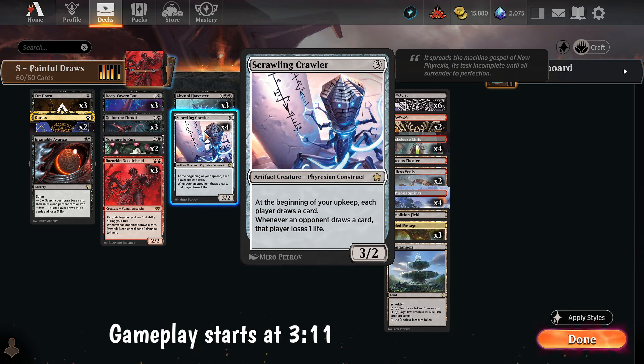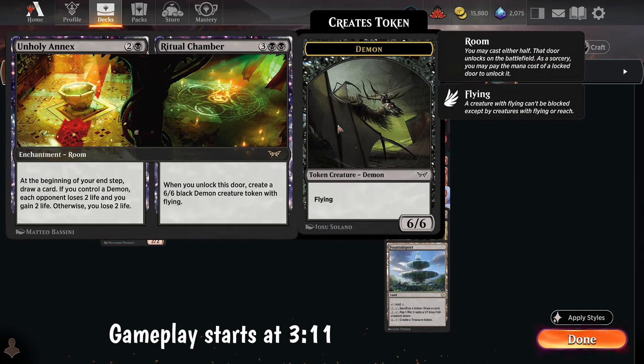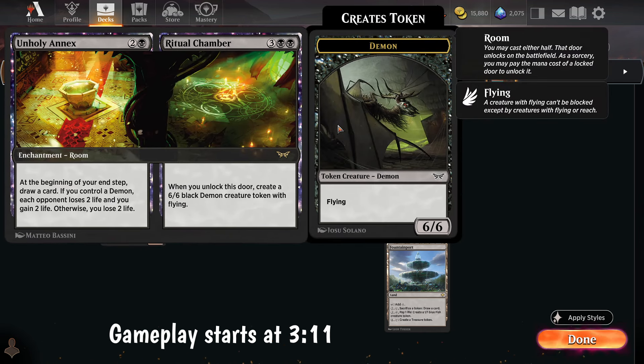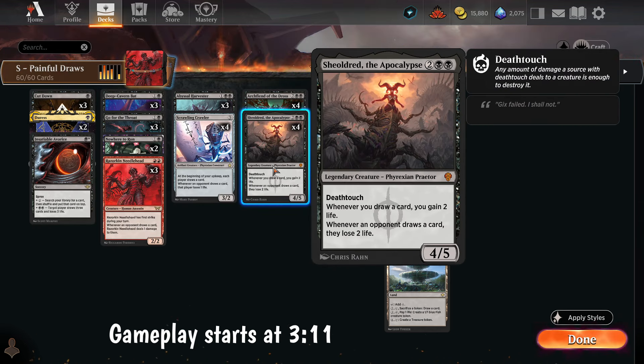Foundations gave us this card - it's like a Howling Mine on a stick. It's a 3-mana 3/2. At the beginning of our upkeep, each player draws a card. That's going to hit us and them. It's another instance of when the opponent draws, they lose 1 life. So if we just had one of each of these, the opponent draws 2 cards per turn cycle and loses 4 life per card drawn. We also have the Demon Unholy Annex package - at the beginning of our end step, we draw a card. If we control a demon, the opponent loses 2 and we gain 2, otherwise we lose 2. Sheldred negates the life loss even if we don't have a demon.